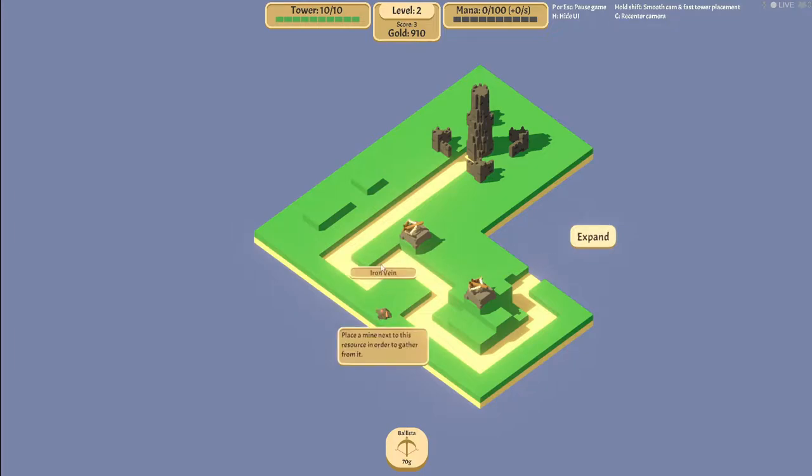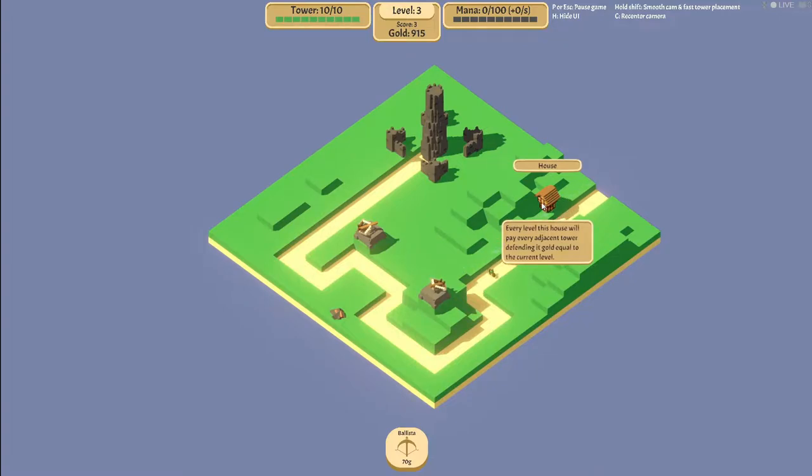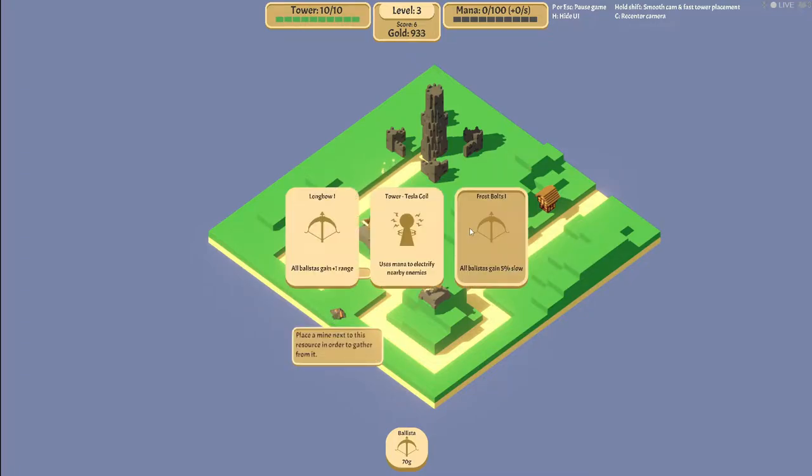I would love to build an iron mine. We don't get to build an iron mine yet. What is this house? Every level of this house will pay every adjacent tower any gold up to the current level. I understand. Place a mine next to this - I just need to place a mine. All blisses gain one range, all blisses gain a slow. We don't even have the Tesla but did that give me a new tower?